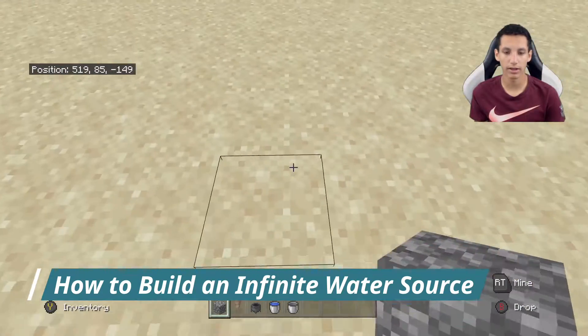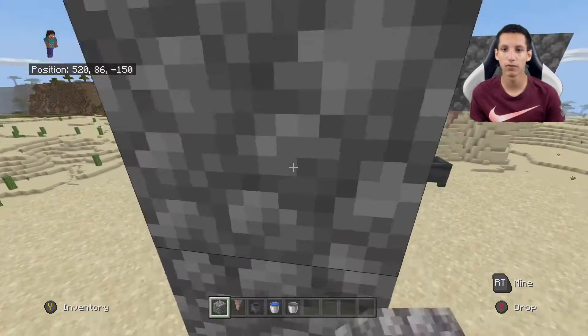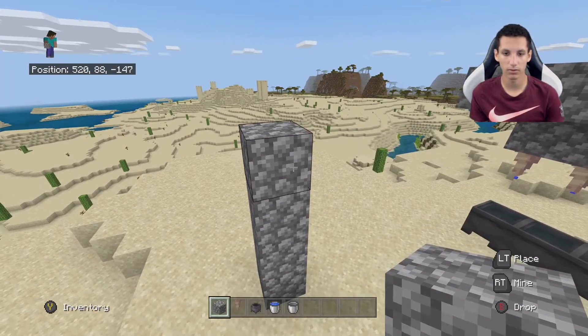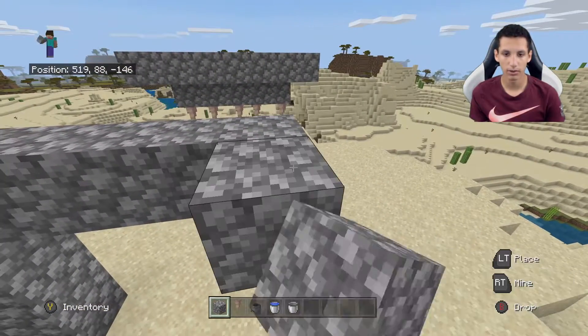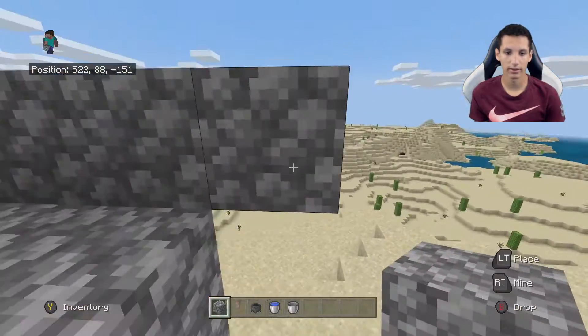If you want to build it exactly like I do, build up four blocks: 1, 2, 3, 4. Build out however long you want — I'll just build it four long: 1, 2, 3, 4. Then build one up on the sides and go around like this.